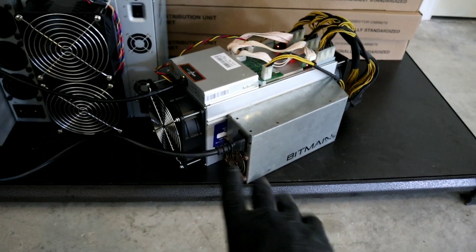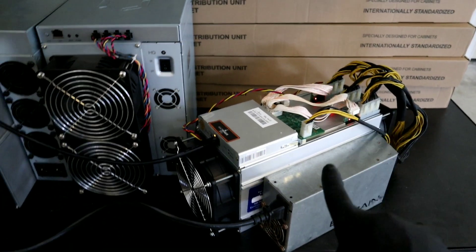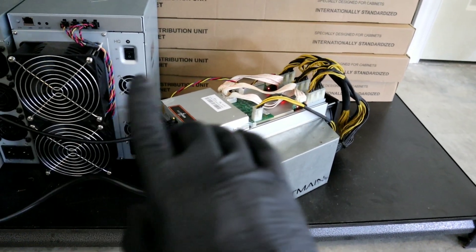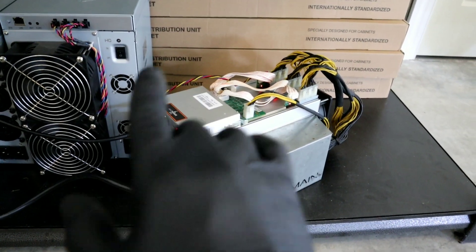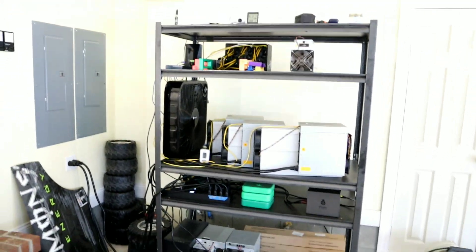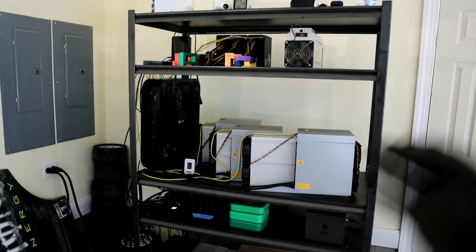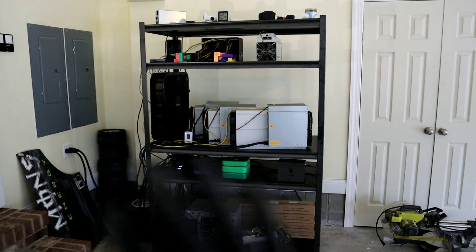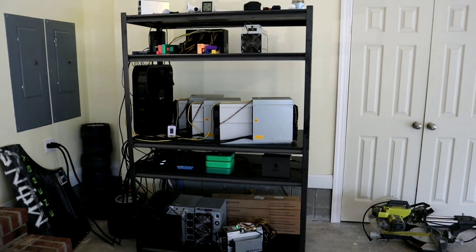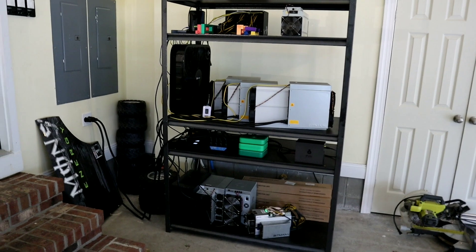The Antminer S9 is powered on and it looks like we are officially mining on each board. Everything looks good. Before we go inside and find the IP address and change all the settings to start solo mining, let's do a quick update about what's going on in the crypto mining garage. We also have some breaking news about the crypto mining shed — we're going to talk about it in a couple of days. It could be good or bad depending how you're looking at it, but for me, I think it's good.